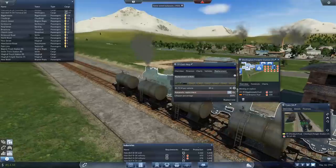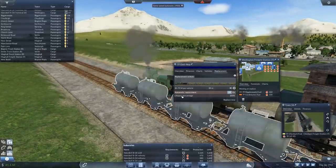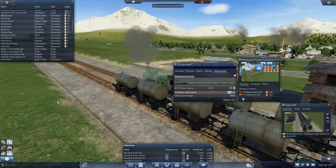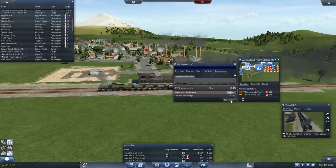Here we are arriving at Cheshunt. How much do we get for that? 800,000 for a delivery to Cheshunt. Okay - my god, we've already got 44 million. That's kind of impressive, so we should be able to replace these. Yes - boom, replace them.